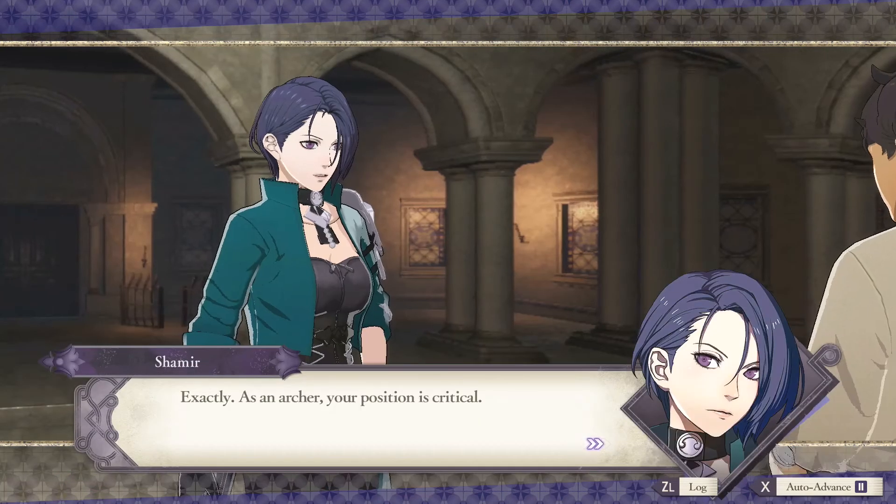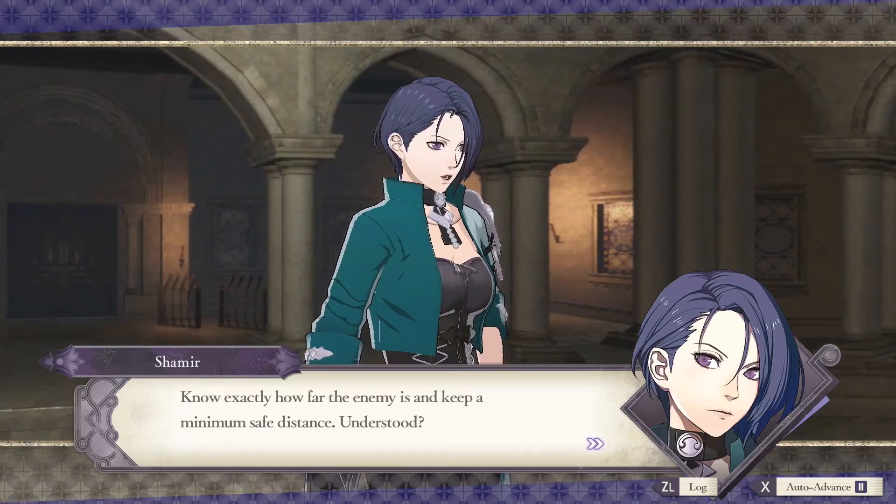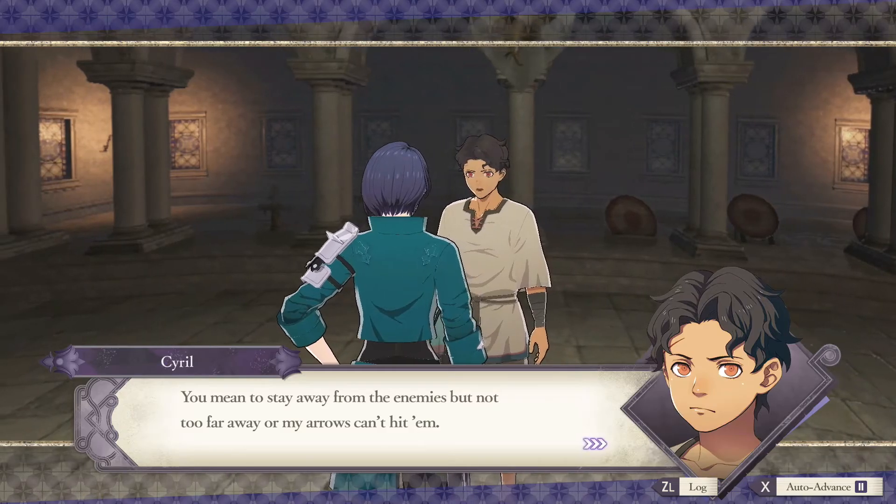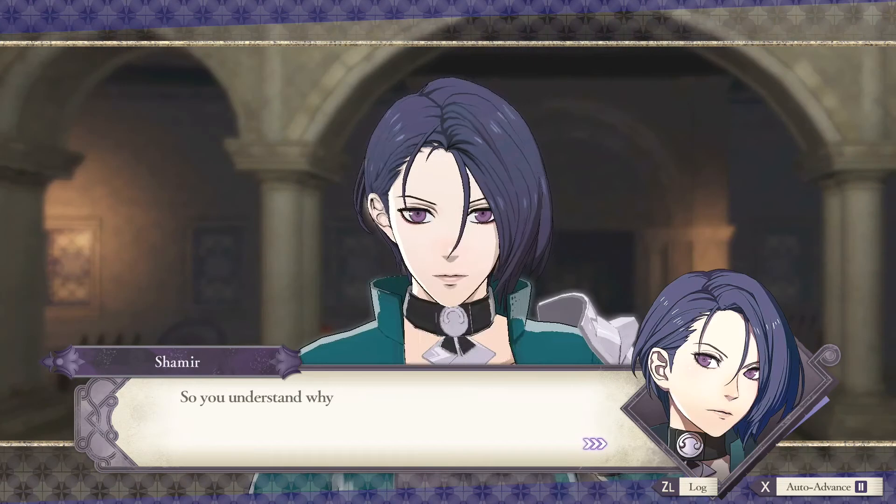Shamir explains it's easier to shoot straight, but if you can hit your enemy with a straight shot, you're too close. An archer's greatest weakness is close range — if someone gets too close, there's no time to grab a dagger. Position is critical: know how far the enemy is, keep a safe distance, and switch weapons if they get too close. Use curved shots and control the battlefield. Cyril takes it well — Shamir says he's not a bad student.